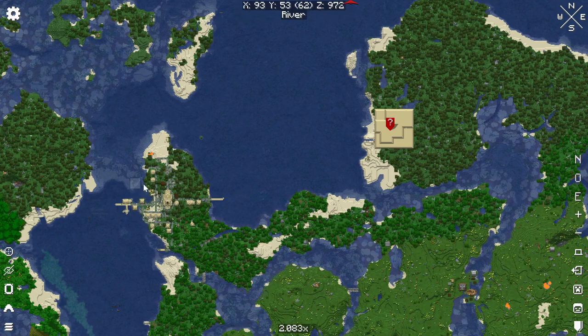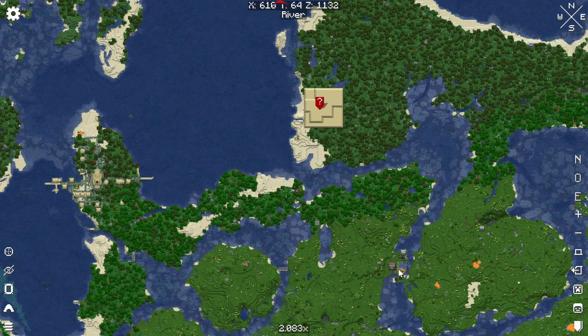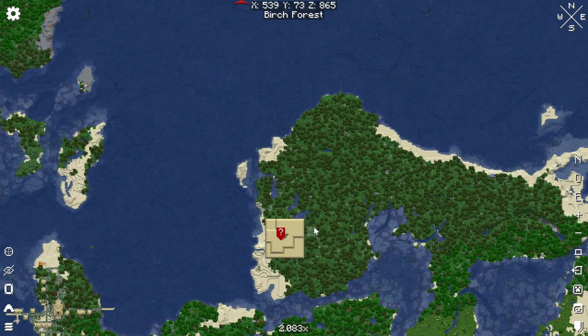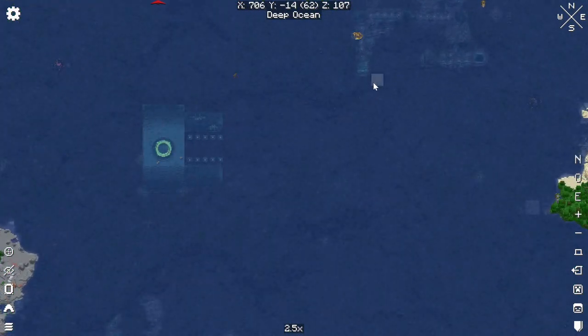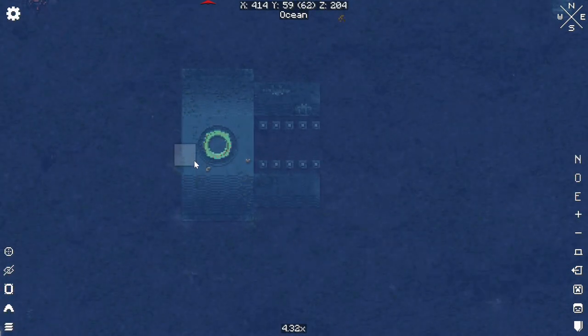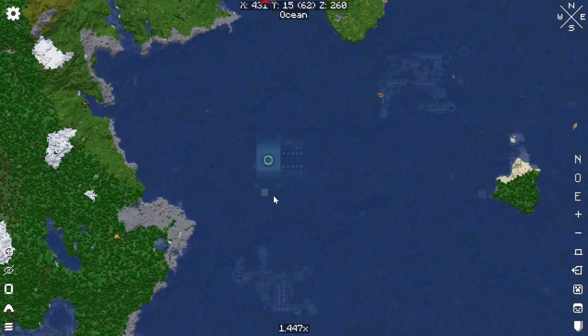There's also a nice looking village, and something here as well — some sort of bridge. Various things in the ocean which, yeah, I'm not even sure what those things are to be honest.